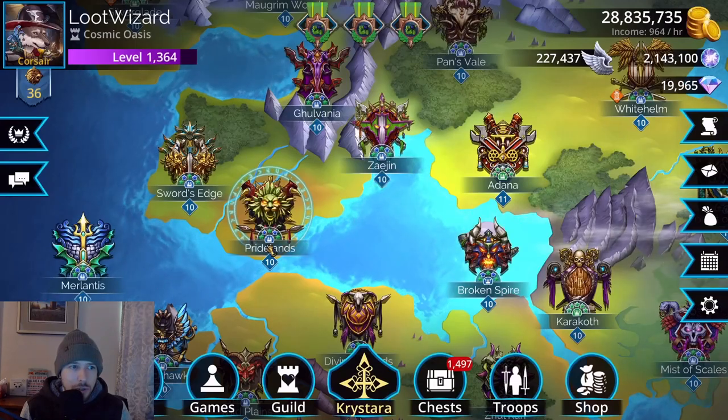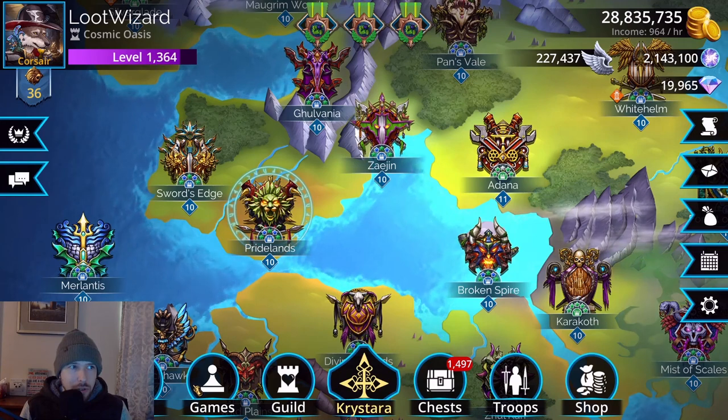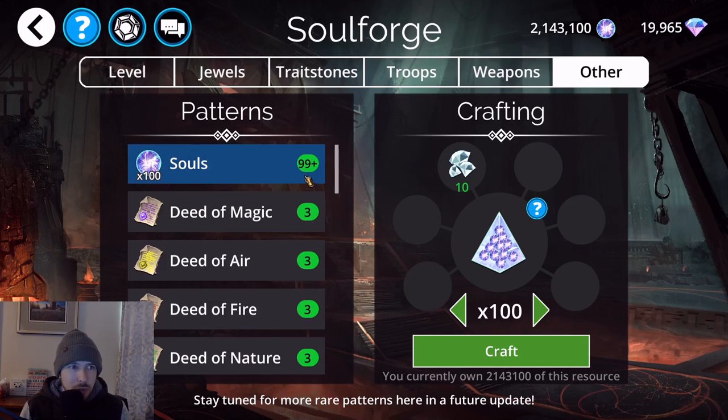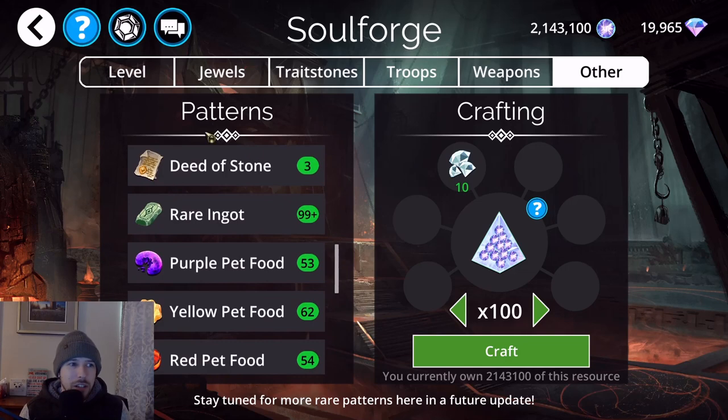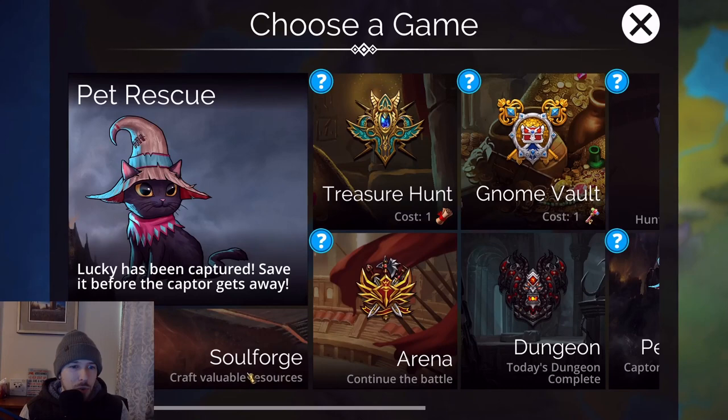In the Soul Forge you can craft souls — 100 souls for 10 diamonds — but I do not recommend doing this. Your diamonds are worth way more than 100 souls, so don't do that. There really isn't any other way in the Soul Forge to craft souls.